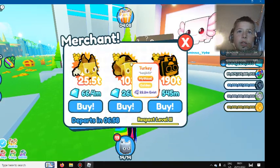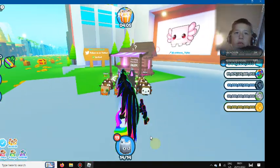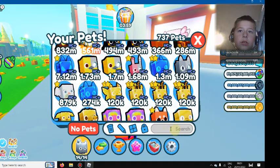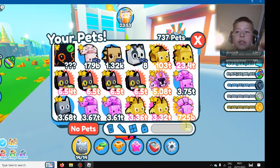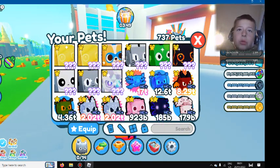We're gonna buy this. I'm just playing with this turkey mythical. Let's see where it is - it's perky, a hundred and three trillion. That's actually good, right. And if you didn't see my last video, I got the huge Moiseo Griffin.